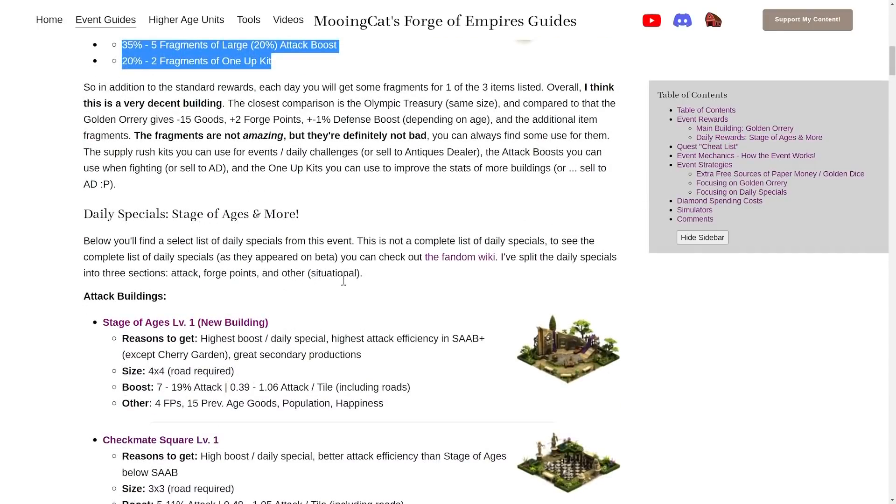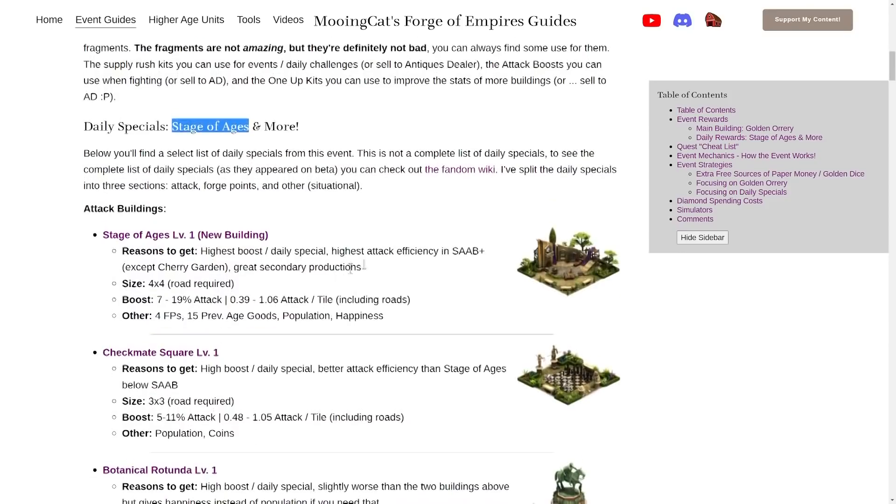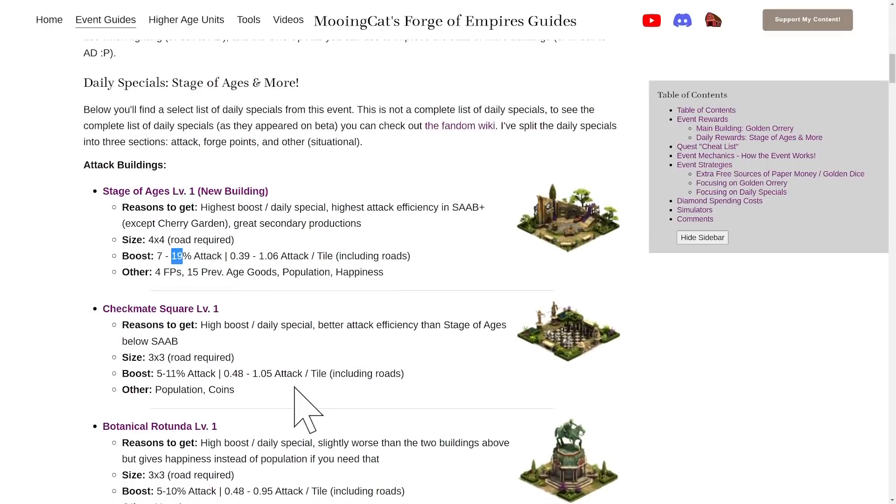Moving on to daily specials, we have a new building: the Stage of Ages. This building has one level, is 4x4, requires a road, and gives between 7 and 19% attack boost, 4 forge points, and 15 previous age goods — that is really good. The attack amount is very comparable to other buildings like the Checkmate Square. In the highest ages this gives actually slightly more per tile than the Checkmate Square and Botanical Rotunda. In lower ages the Checkmate Square does give a little bit more per tile.